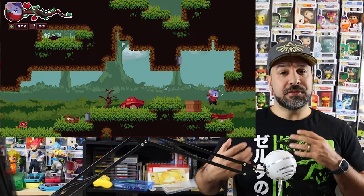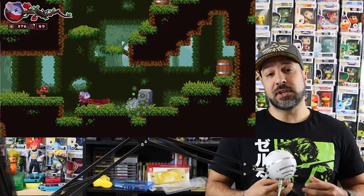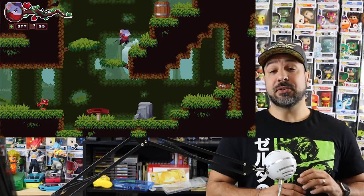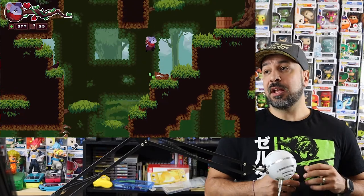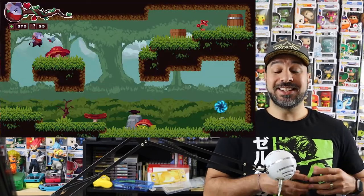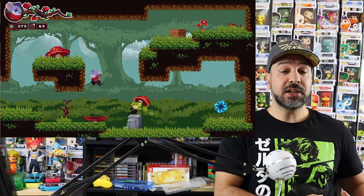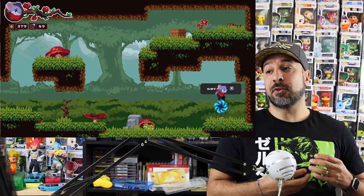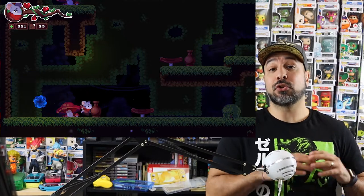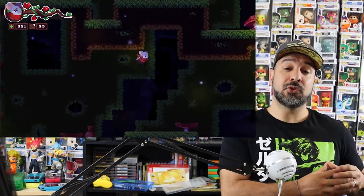I want to tackle one of the elephants in the room. This game was heavily influenced by two games: Hollow Knight and Shovel Knight. Without comparing the scope — because those two games are masterpieces — as a reference point, the gameplay and feeling of the combat feels a lot like Shovel Knight, while the overall exploration is based on a Hollow Knight feeling. As a reference point, it gives you a good idea of how Mycetopia plays out.